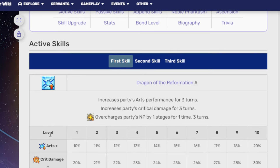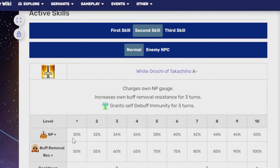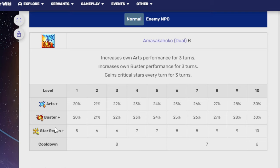Arts and Crit Damage is 20% to 30% on a cooldown of six. His second skill is the White Orochi of Takuchijo A-, which charges the NP gauge, increases buff removal resistance for three turns, and grants self-debuff immunity for three turns — 50% NP charge, 100% buff removal resistance on a cooldown of six. His third skill, Amasakahako Dual B, increases Arts and Buster performance along with gaining Crit Stars every turn for three turns: 30% to Arts and Buster, 10-star regeneration on a cooldown of six.